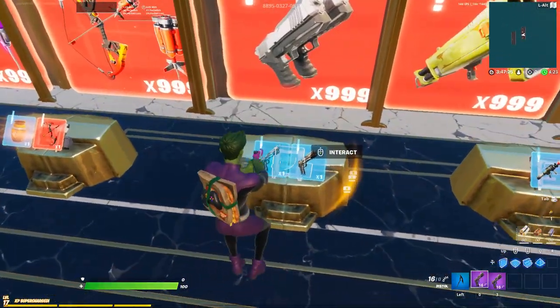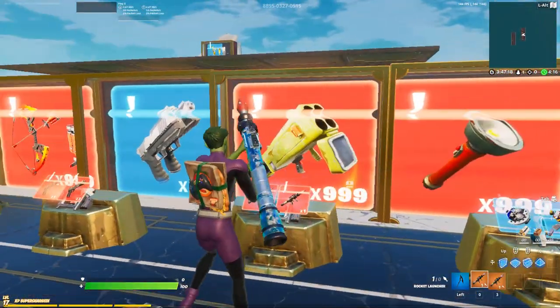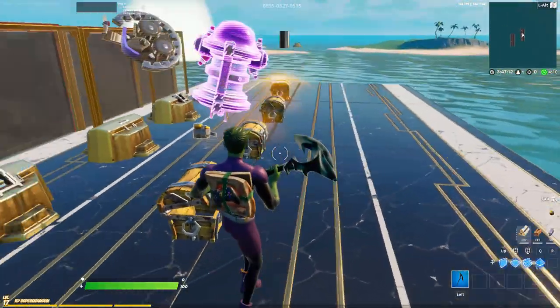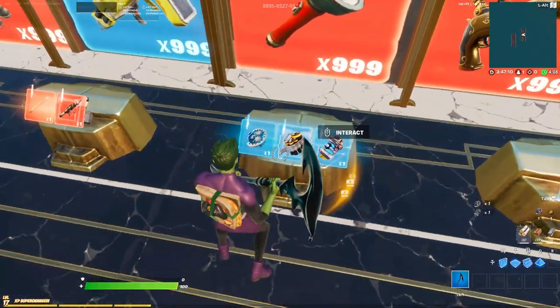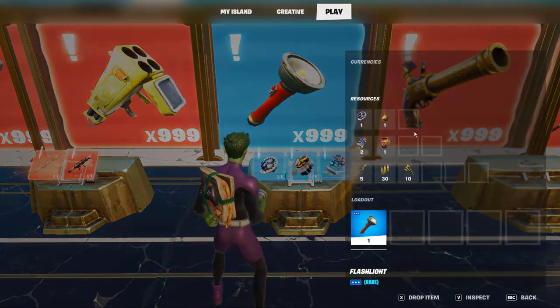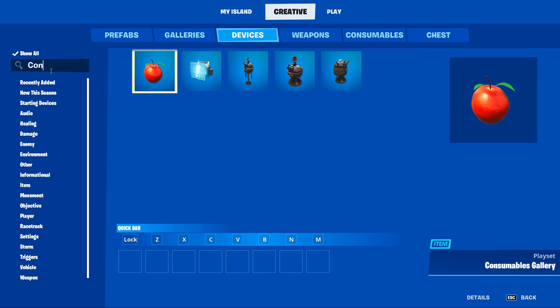First thing we need to decide is what we're going to craft and what we're going to need to use. You can craft using any item, but it's nice to pair up items that make sense. Some examples are taking 2 RPGs to make a quad launcher or 2 pistols to make dualies. Let's grab out a conditional button and hop right into the settings to explain how this works.